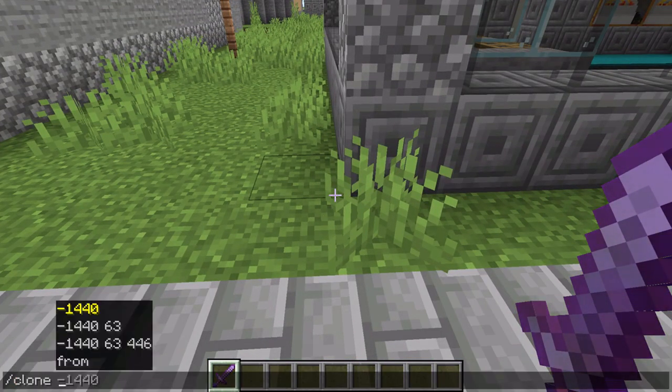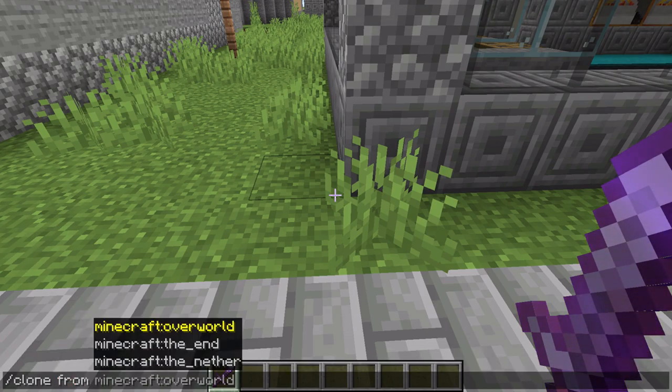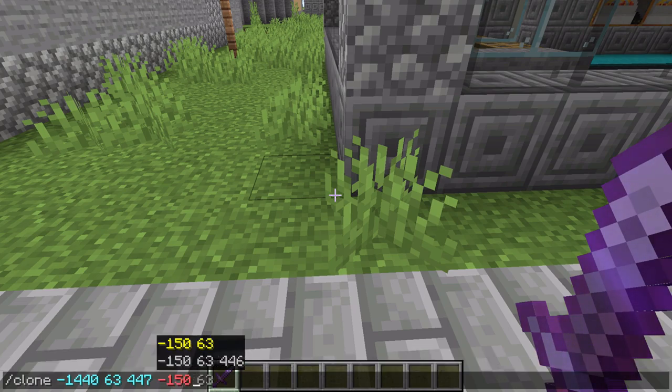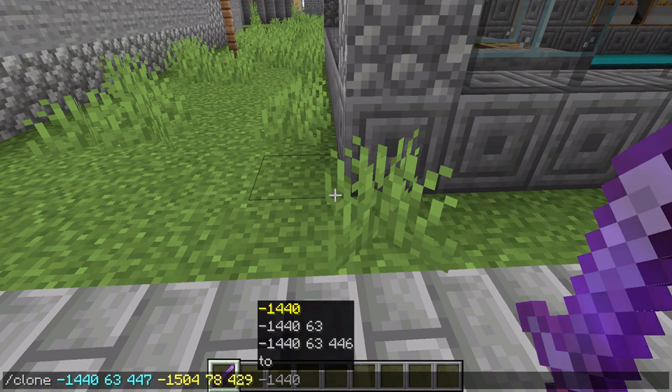So this is going to be... the coordinates are: 1, 1, 4, 0, 6, 3, 4, 4, 7, 2 — then 1, 5, 4, 4, 7, 8, 4, 2, 9. The destination will be...